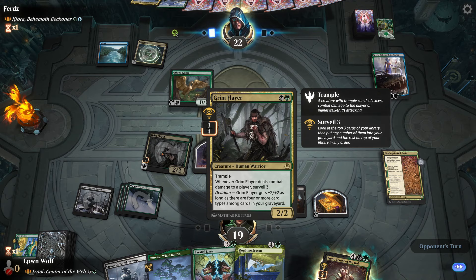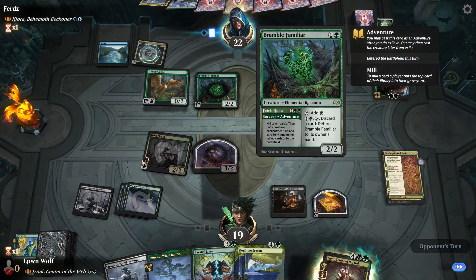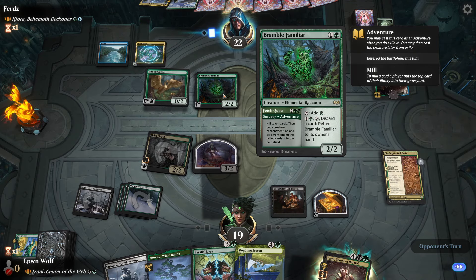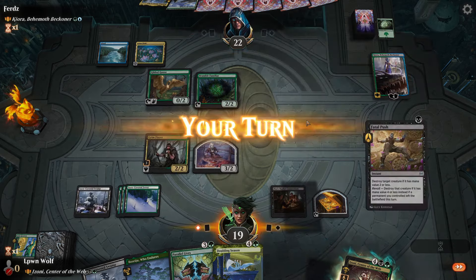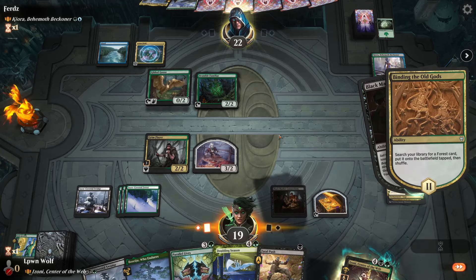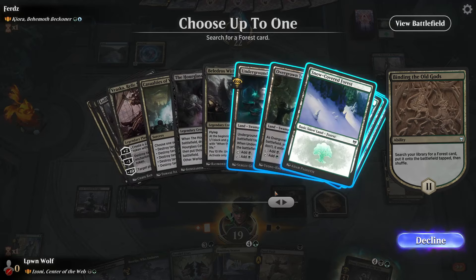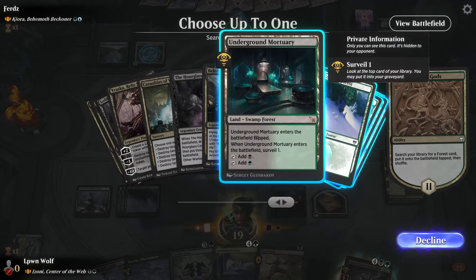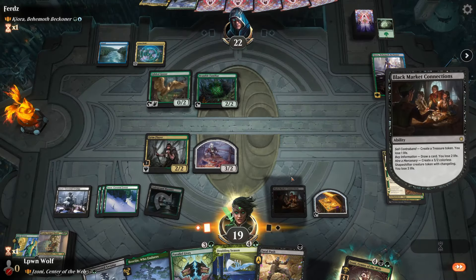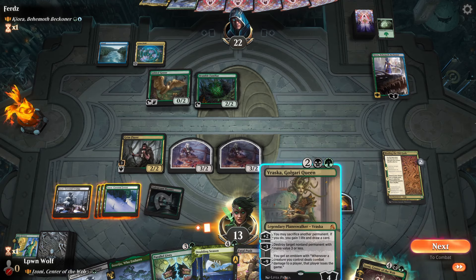Ideally we want to put stuff in the graveyard for Grimflare to get bigger. When it's a four-four, now we're talking - we can start pressuring Kiora. Bramble Familiar just taps for green at this point. Fatal Push, that's pretty cool. We keep needing to get more answers. We can even get a land that surveils - love those lands. Verasca is actually a really great card because it can continuously kill the Kiora.